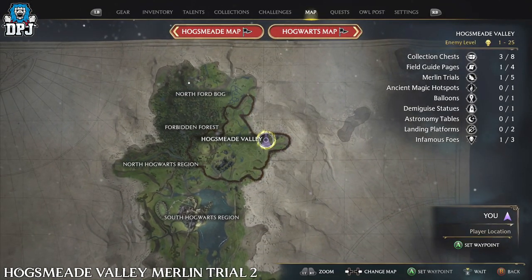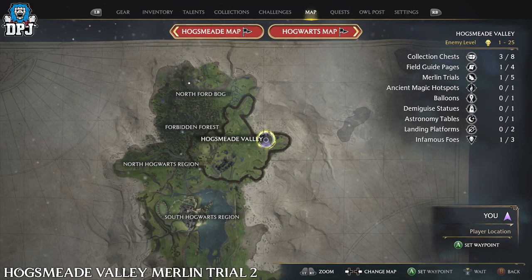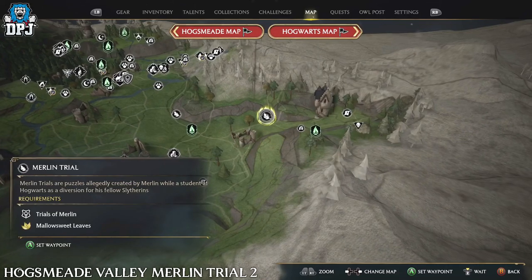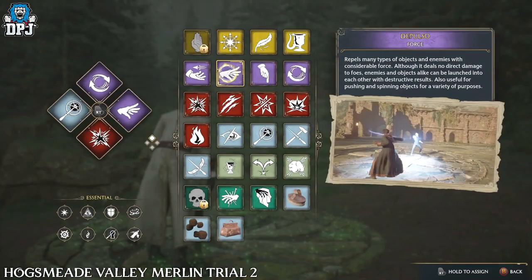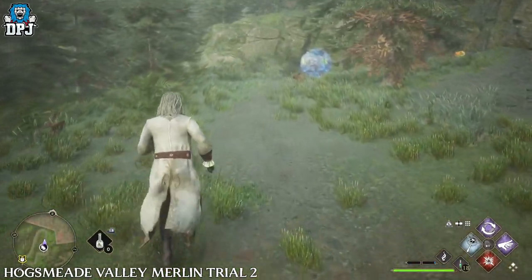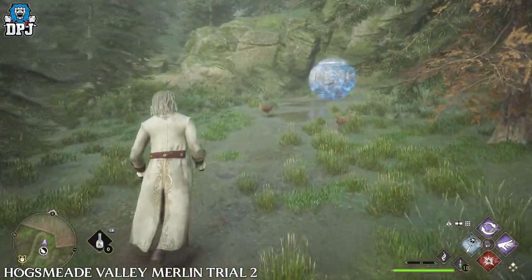The second Merlin Trial requires the Depulso spell. Simply activate the Merlin Trial, then use Depulso to push the boulder down the hill into the hole, and this one is done.